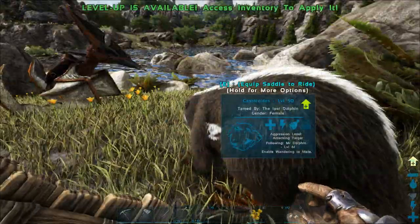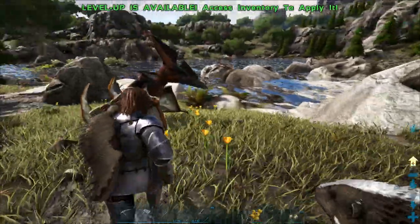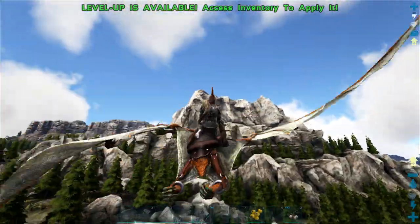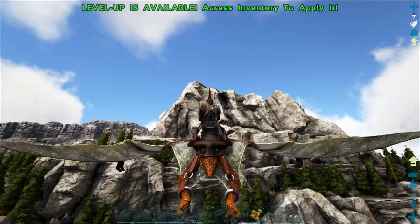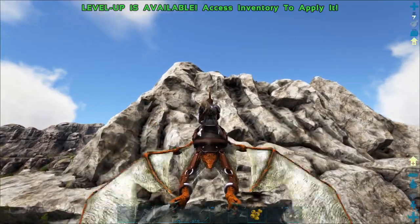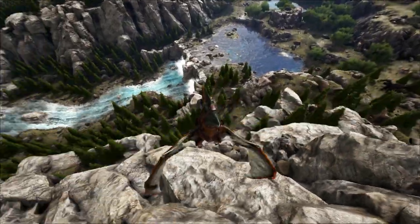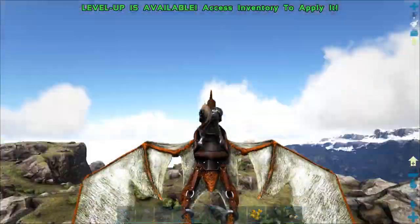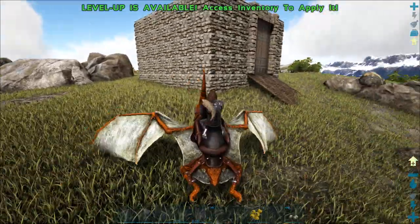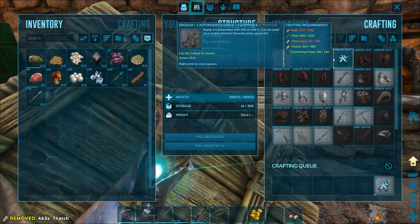I just realized I forgot to make and bring a saddle, so I'm gonna leave her down here and hopefully she doesn't get attacked by anything. I'm gonna go back to my base and craft a saddle, then parachute all the way down and make the long journey back. I kind of have an idea how to do this — I'm gonna have to make a couple of bolas. There we go, now we can make one saddle. Excellent.